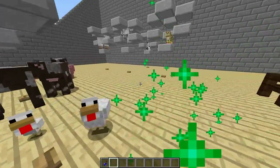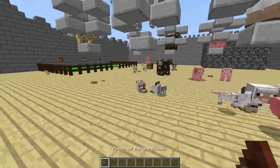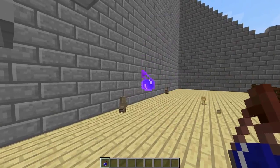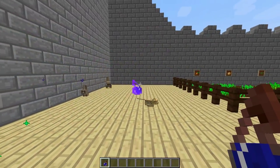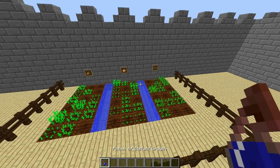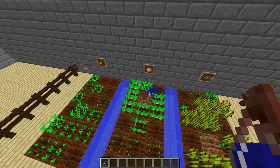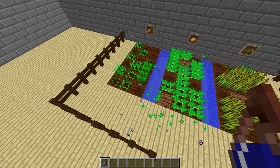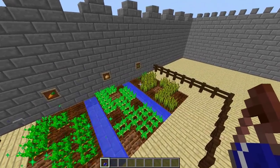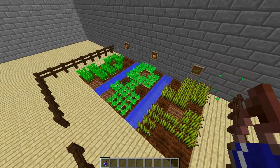This works with all baby mobs in vanilla Minecraft. Using the same potion, you can also instantly grow the three main crops: wheat, potatoes, and carrots. Every plant in the potion's area of effect will get grown instantly regardless of age. For example, a stage 1 wheat will go to its full maturity alongside its stage 5 neighbor.